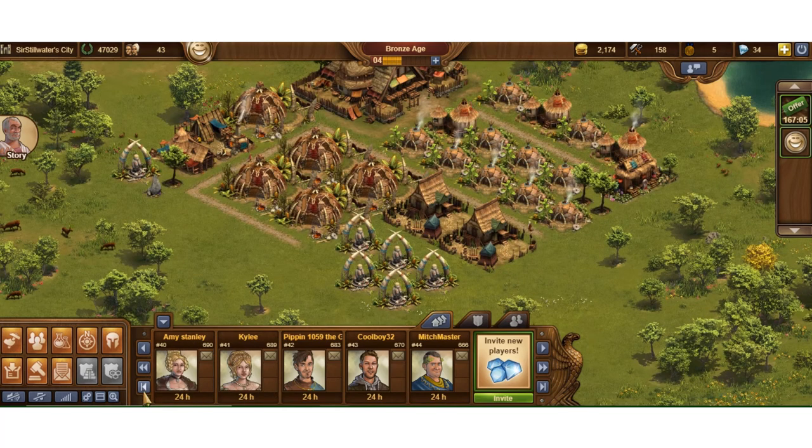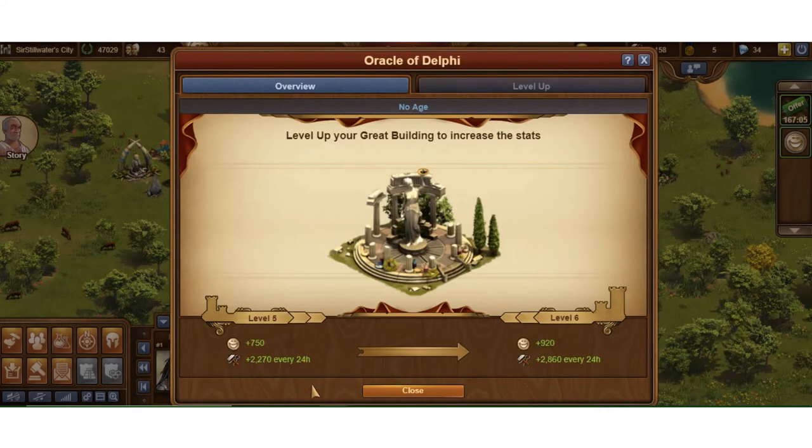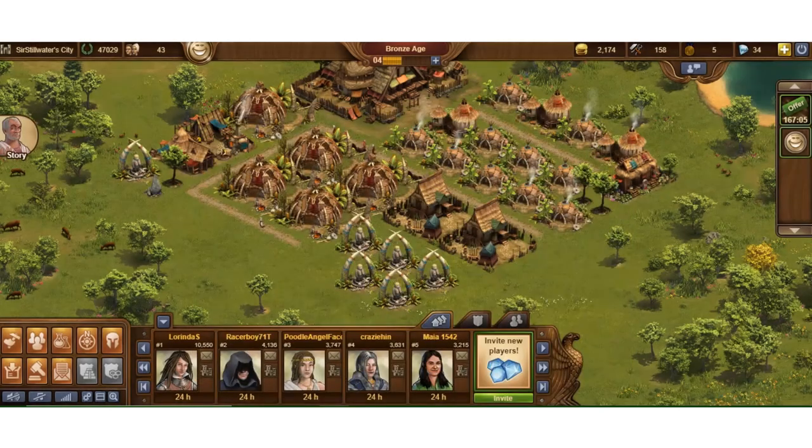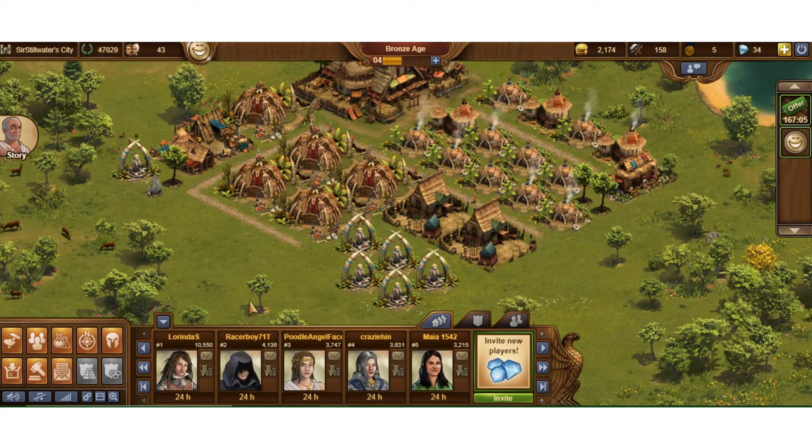If they have a great building you can click on it — this person has an Oracle at level five. You can see what that building gives them, though I can't contribute to it yet since I haven't unlocked that. If they're a friend in the Friends Tavern — we'll cover that in a future video — they'll have a little chair icon, and a clock means you've already sat at that tavern. You can only sit in a tavern once per 24 hours.